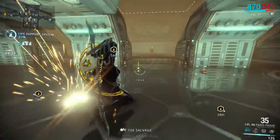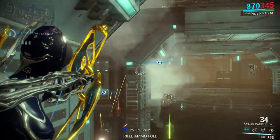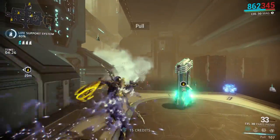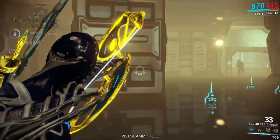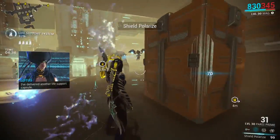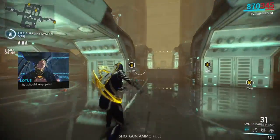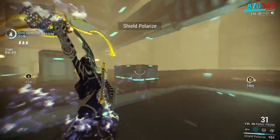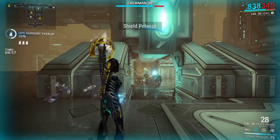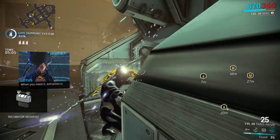I don't see any neural sensors being dropped, which is kind of annoying. I usually like seeing them drop, especially when I'm staying here to get neural sensors — usually picking one up per run, it's very nice, like on any Jupiter mission. A life support capsule has been delivered. We got the segment! Pretty easy, just holding down in this one room.